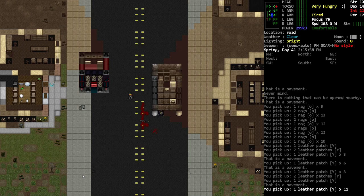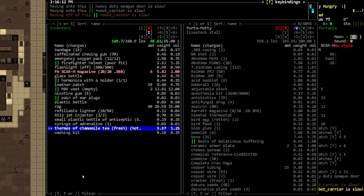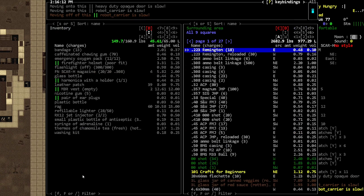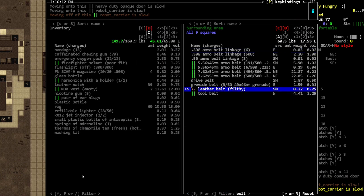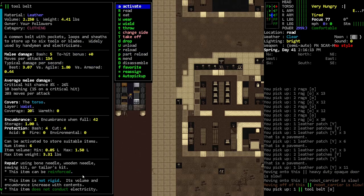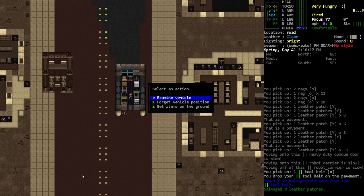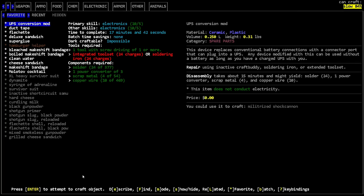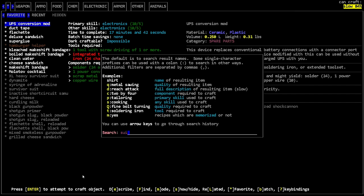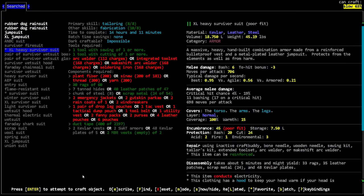We are literally one leather patch away. Do I have a belt in here? If I have a tool belt that'll do — wow, that actually gave me quite a few leather patches there. Let's see the suit here — I think we're actually getting closer now. That's the wrong suit, I want the XL survivor suit. We got the rags, we got the leather, we got the scrap metal. We need pouches and windbreakers or parkas or raincoats or something like that.